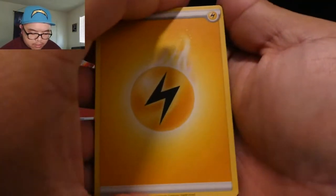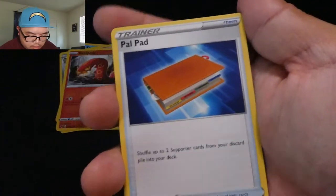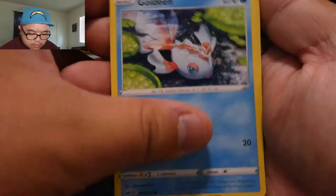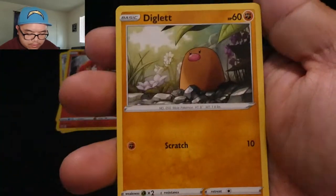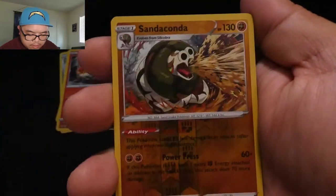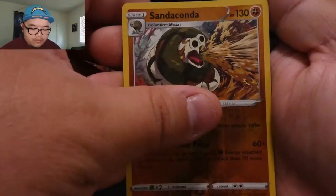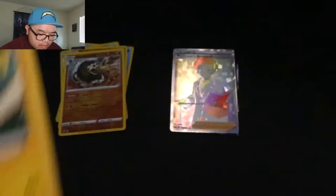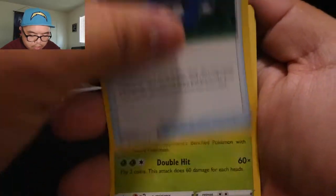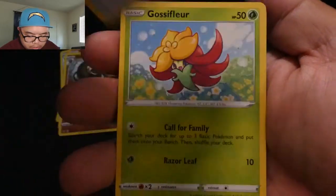Another code card. Pack four: energy, Whimsicott, Haunter, Goldeen, Farfetch'd, Diglett, Chingling, Nickit, Sandaconda, reverse holo. And another Raichu! Raichu coming in twice. Last base Sword and Shield pack: energy, Poké Gear 3.0, Whimsicott, Big Charm.